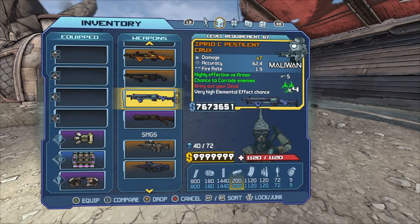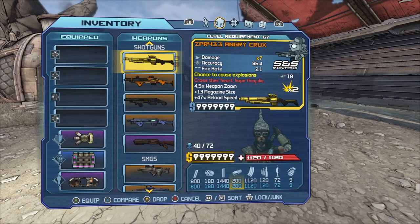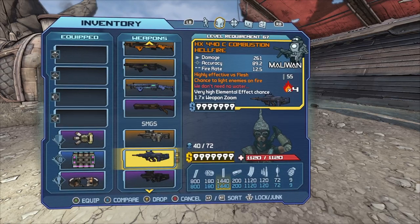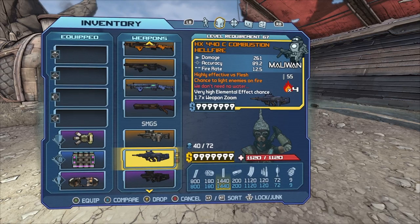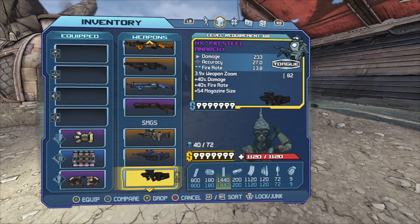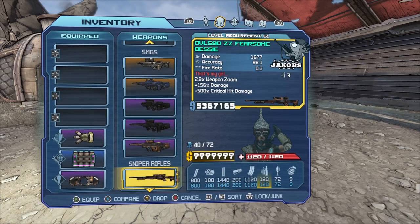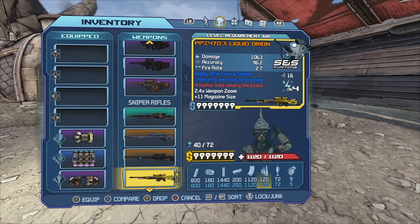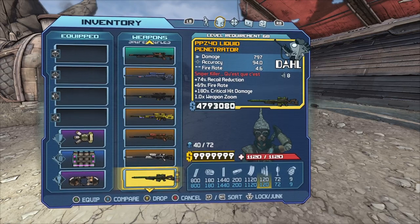On another note, there is a shotgun that does regenerate ammo if you want to pick that up — I think it's called the Defender, please comment if I'm wrong. Back to SMGs, we have the Hellfire, Anarchy, Stinger, and Desert Stinger. For snipers we have the Volcano, Cobra, Liquid Orion, Skull Masher, Pearl Cyclops, and Liquid Penetrator.